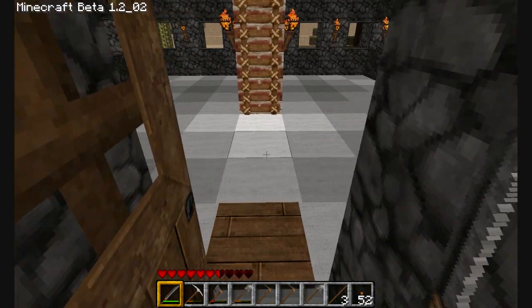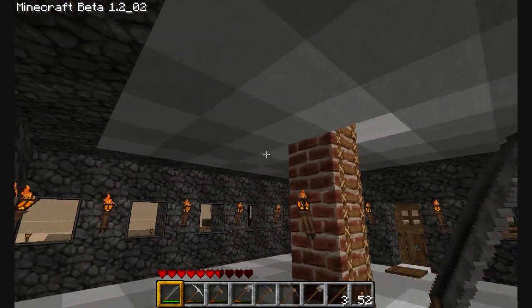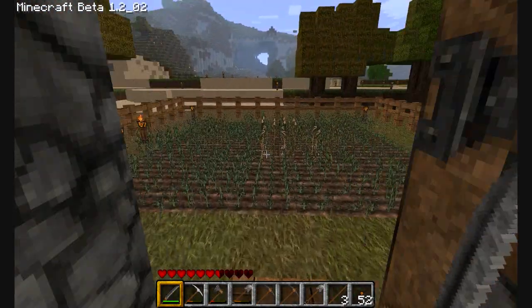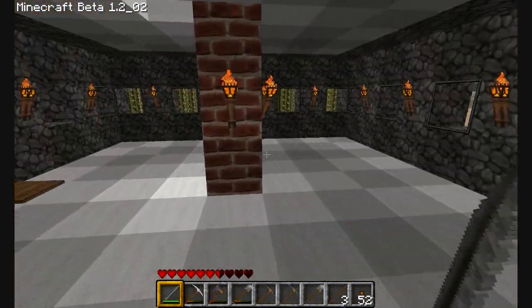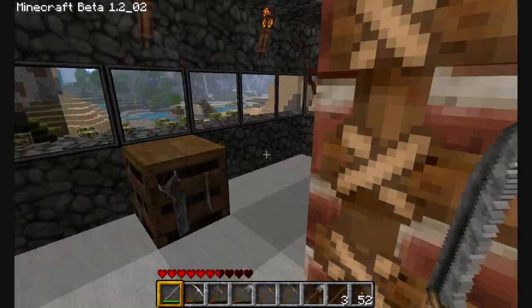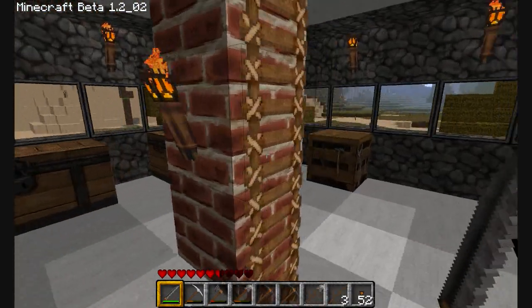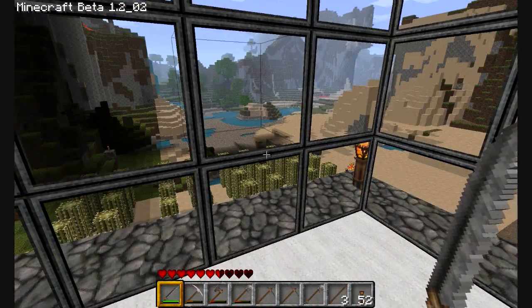I replaced all the dirt on the floor with wool and also added switch plates onto my door. I replaced the cobblestone middle of my base with brick, added a whole bunch of ladders, and created a little observatory on top of my base as a third floor.